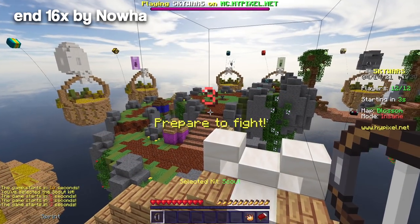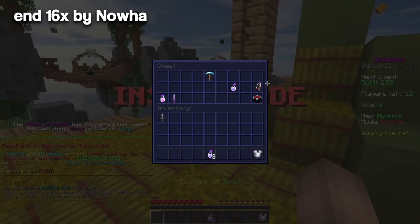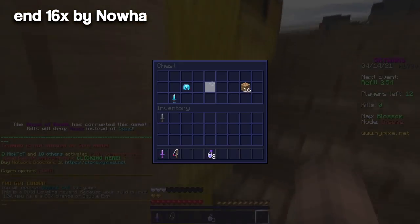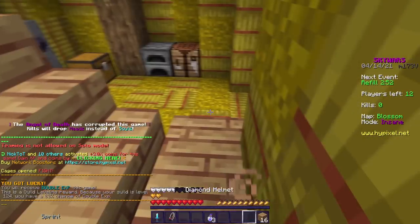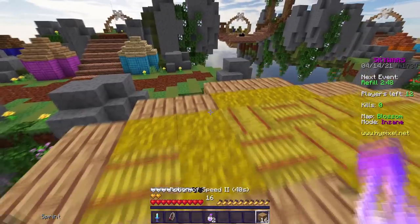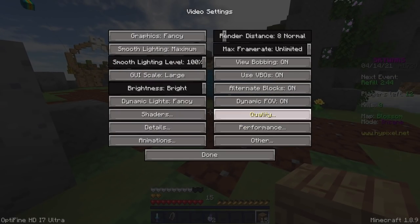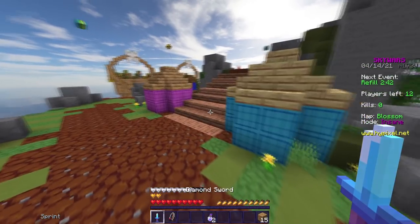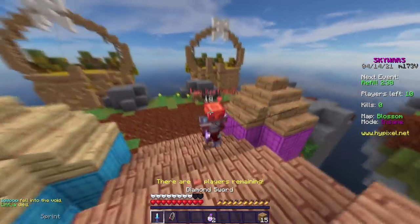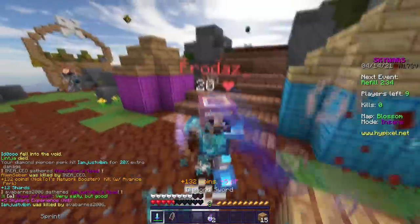Here we are in our fourth game, and this is End 60 Next by Noah. This is the first vertical pack I have ever seen in my life, and it's pretty awesome. Something I have to mention before going on: if you download this, you need to turn your mipmap levels off. You do that by going to video settings, quality, and turning your mipmap levels off. That's just so everything isn't really blurry in this pack, because the textures are quite different based on the fact that they are vertical.